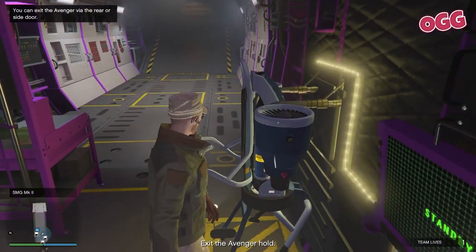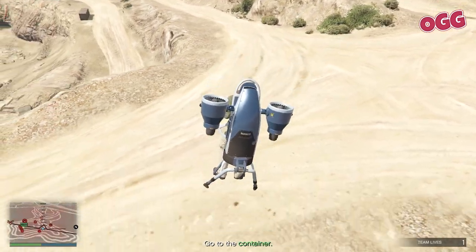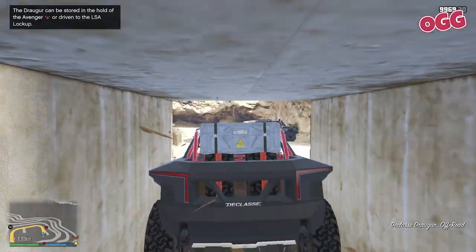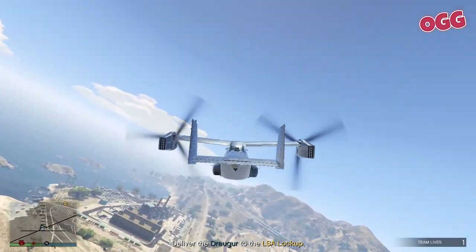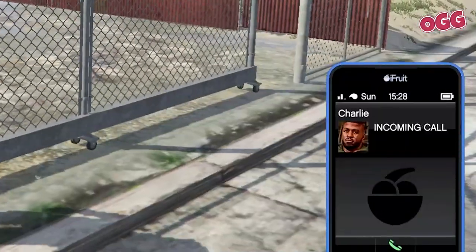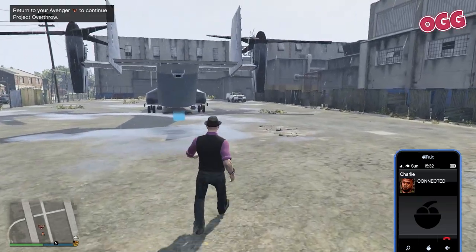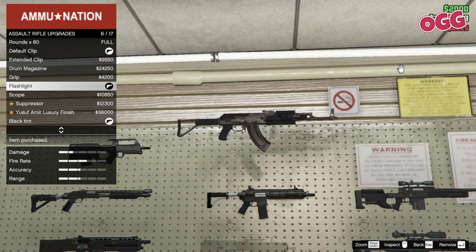Realize you can't take the thruster out directly from the Avenger, then exit and call it in. Realize the thruster was a horrible idea. Find the container, grab the Draga, load it back up, then get the heck out of Dodge. Park the Avenger, move the Draga, and we're done. We'll get a quick call from Charlie, and we can check out the new Avenger parking spot across the road from the Angels HQ.